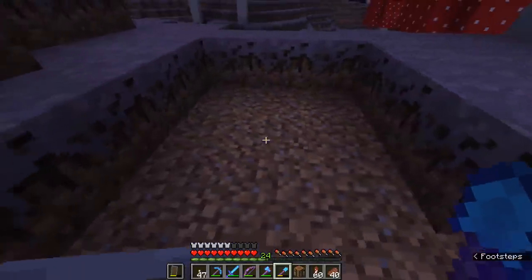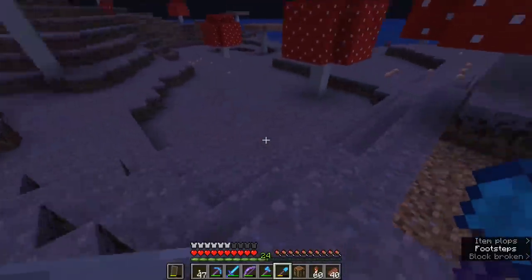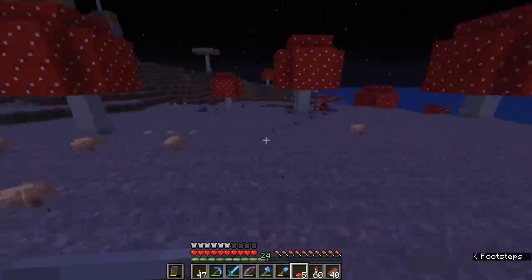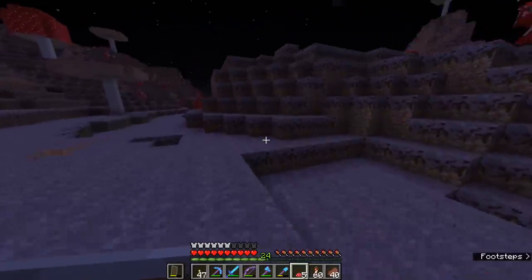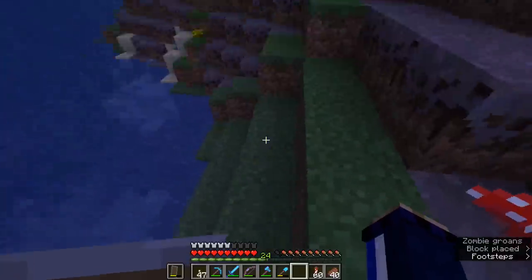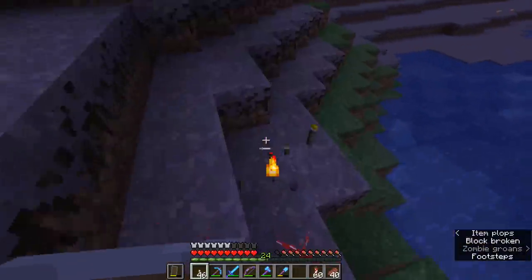The fun thing about mycelium is that it will spread to dirt in much the same way grass does, meaning that if we take a few blocks of mycelium back with us using our silk touch shovel, we can actually grow this in greater supply at our base. Mycelium has some unique properties shared with podzol — you can place a mushroom down on it anywhere. Normally mushrooms need a low light level to be planted on grass. But you can place mushrooms anywhere you like on mycelium, and even if you put down torches next to the mushrooms here, they won't pop off the mycelium the way they would on grass or stone.